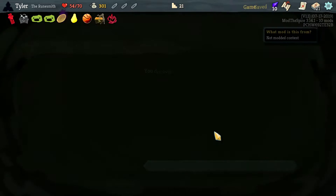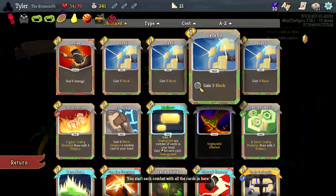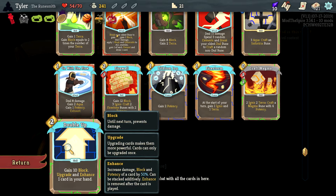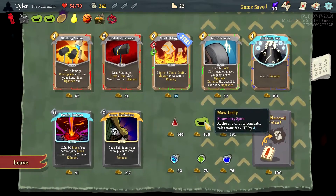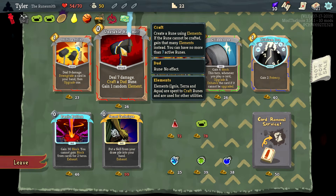I find it difficult to believe that isn't good for us. Let's transform two strikes — craft a Magma Rune, deal damage to a random enemy and gain block — totally fine, fantastic for us. Gain 10 block, upgrade and enhance one card in your hand — not amazing but we can make it work. Membership Card — you just have to take it. Looking at crafting a dud rune.